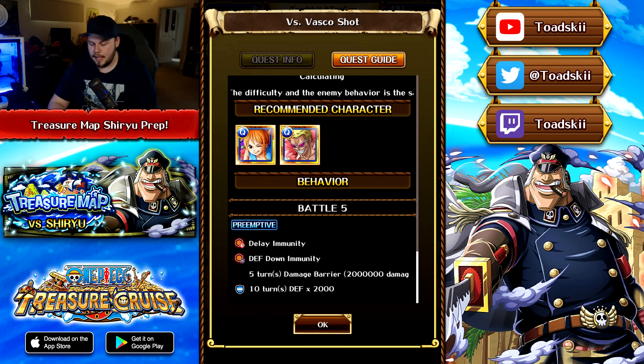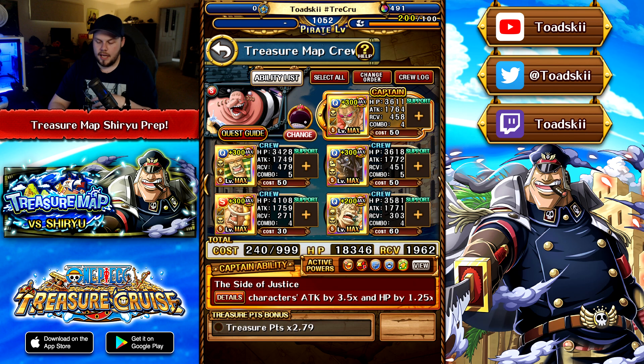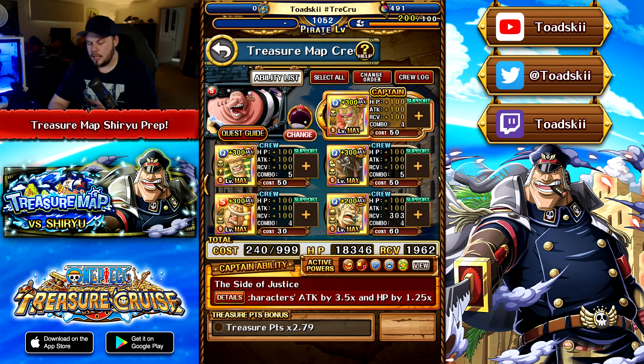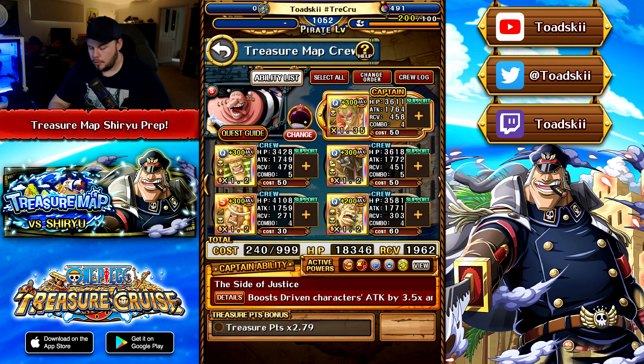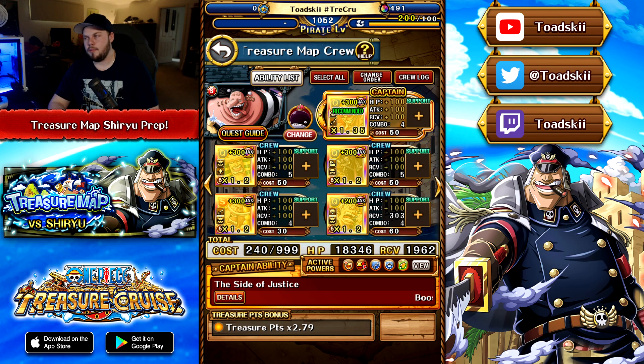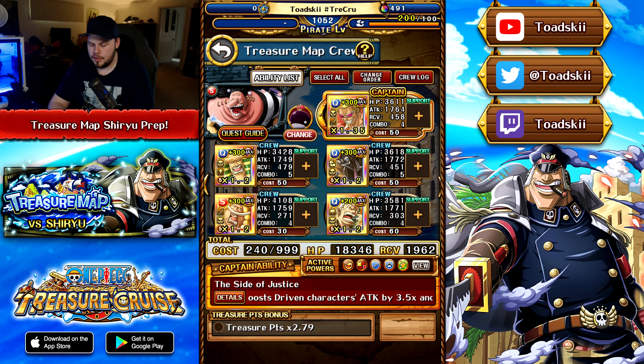Shiryu is an INT Driven Slasher with a captain effect of boosting those two classes by 3.75 times, and then reduces despair by two turns. This is a very good free-to-play captain effect that will honestly see play. If you're a newer player, this is going to be a great addition to your account for Driven and Slasher teams alike. His special ability on a 12-turn cooldown reduces one enemy's health by 20% bypassing all defensive effects, and also reduces attack down and paralysis by four turns.